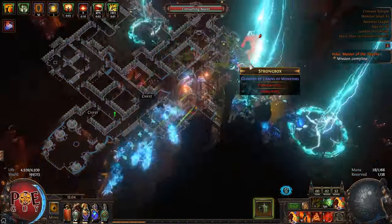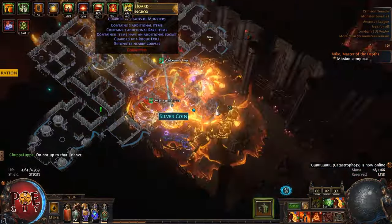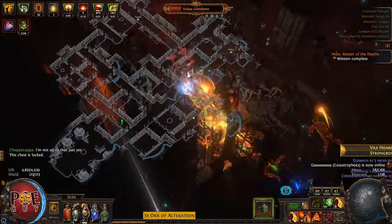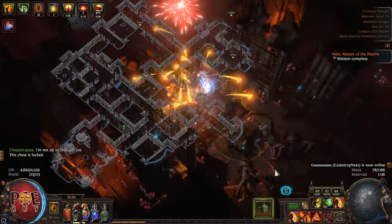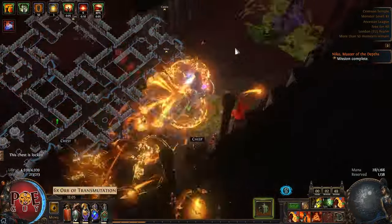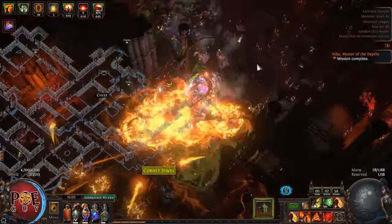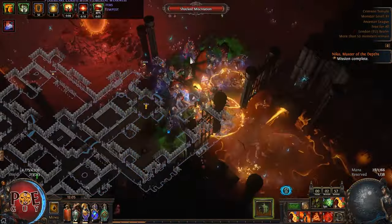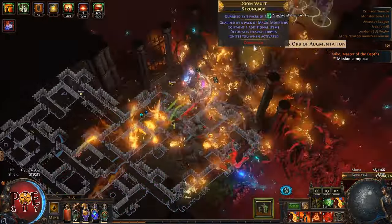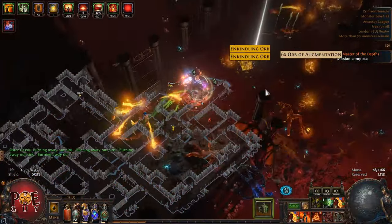Now we look for Cassia. We look for Cassia — if you get the Apothecary, I'll start dancing. As you can see, the damage is great. Usually for expedition you need to read the modifiers — sometimes you have bad modifiers — but I was cocky wanting to show the build off.